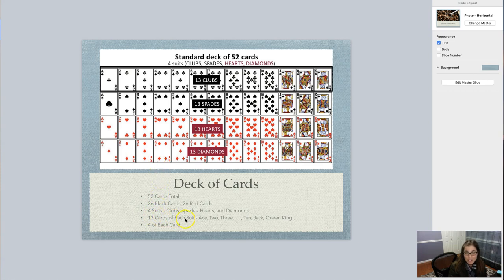Inside each suit there are 13 cards. So each suit has an ace, 2, 3, 4, 5, 6, 7, 8, 9, 10, jack, queen, king. There are times when we refer to the jack, queen, and king as face cards because they have faces on them. So if you hear that term, that's what they're referring to.